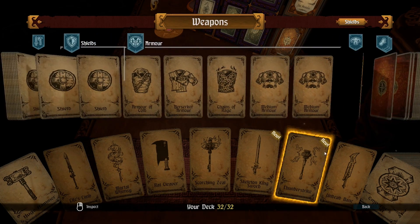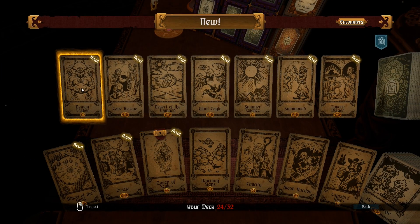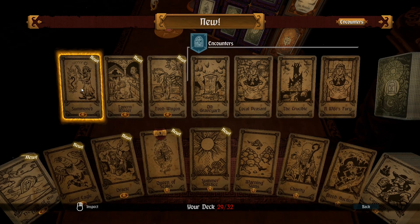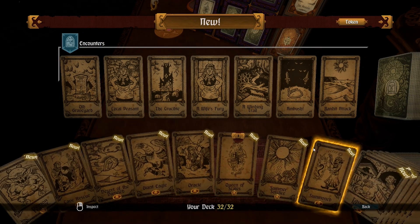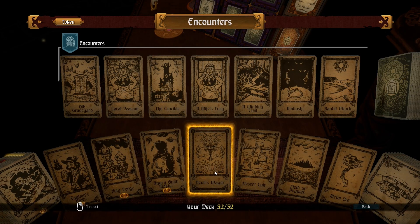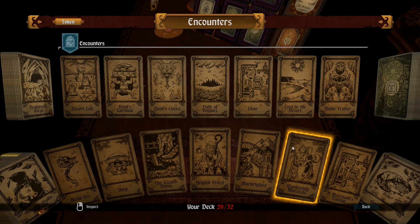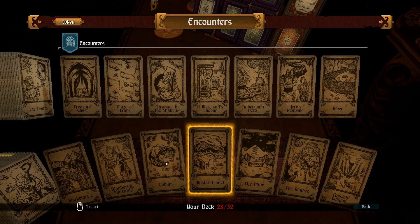That should be fine for equipment. Now let's check encounters: demon traitor, cave rescue, desert of the damned, giant eagle, summer solstice, summoned tavern, wage and food wagon - all new cards that still have tokens attached, so I will take them. I don't want to do devil's wager anymore, that doesn't really work for me. Lizard dome can be helpful sometimes.